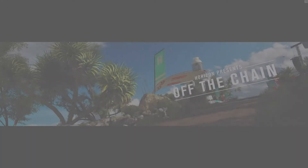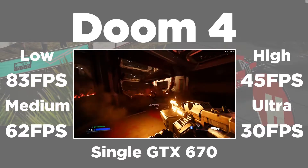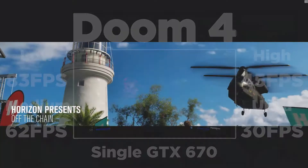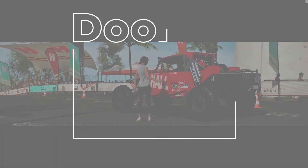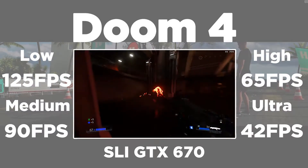First, I'm going to be starting with Doom 4, where the single GTX 670 achieved 83 FPS on low settings, 62 FPS on medium settings, 45 on high settings, and 30 FPS on ultra settings. The SLI 670s achieved 125 FPS on low settings, 90 FPS on medium settings, 65 on high settings, and 42 FPS on ultra settings.